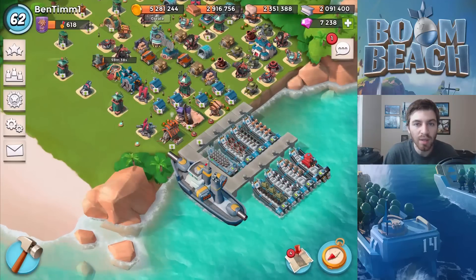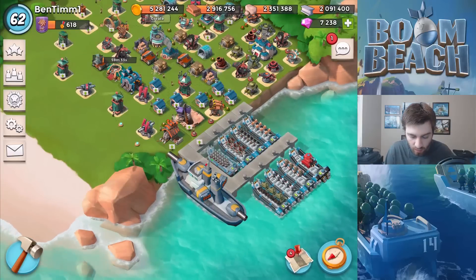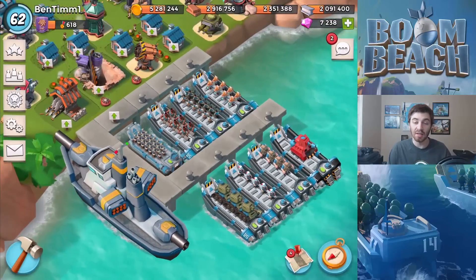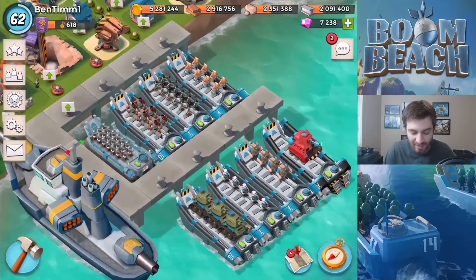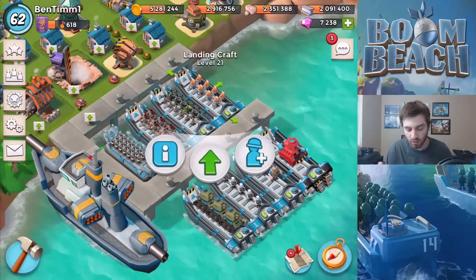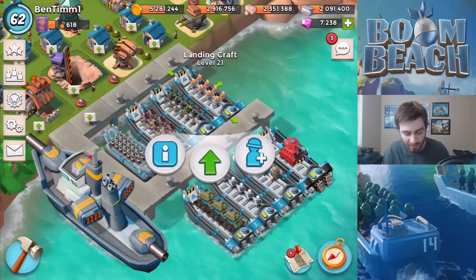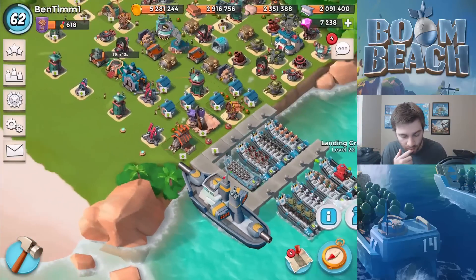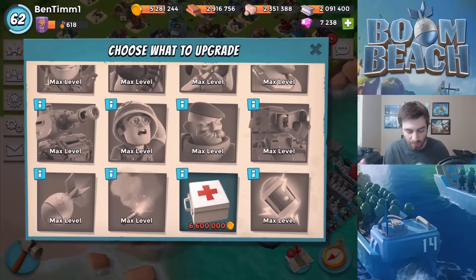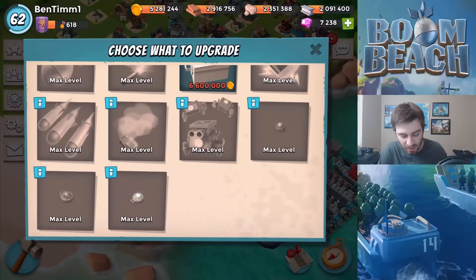What is going on guys, Ben here bringing you another Boom Beach video. In today's video we are using the Noah's Ark attack strategy, or the all-two-troop attack strategy. We have the riflemen, the heavies, the zookas, the warriors, the landing craft, the medics, the grenadiers, and the scorchers. I have all of the troops maxed now, so this is my first time actually doing a maxed all-troops Noah's Ark attack strategy.